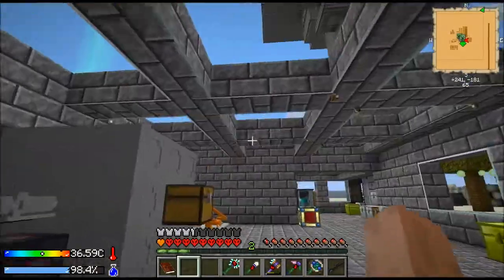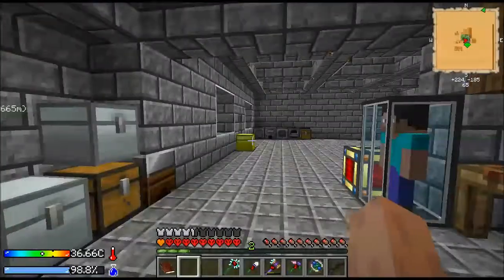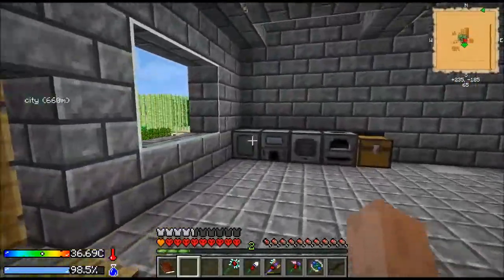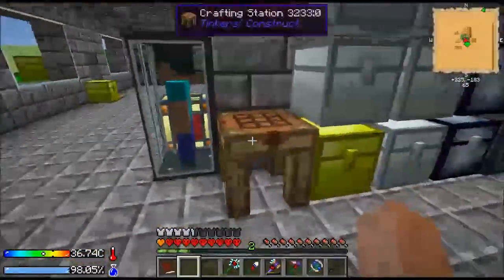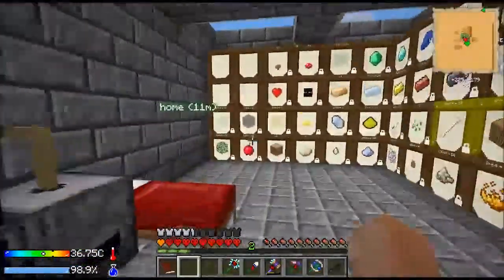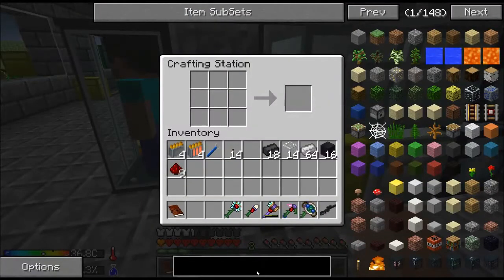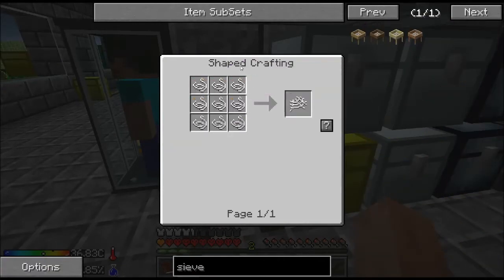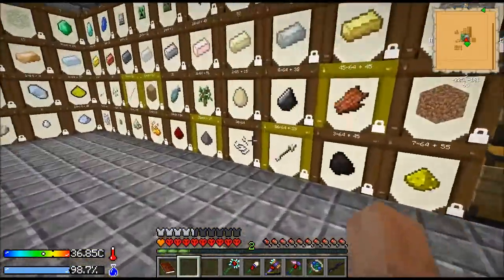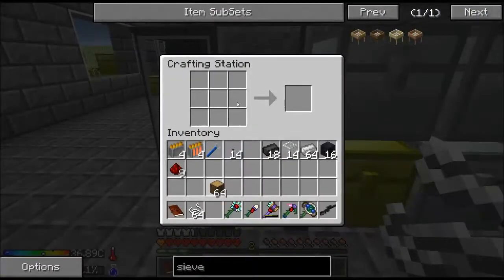Let me go all the way back up. I think we're good to go on power for a while. We're going to have some more machines in the future, and I think that's going to be able to keep up because a lot of these machines we don't use consistently. The other thing I want to do — we are building up on these — so I want to make some more autonomous activators. We'll have to make a sieve — let's make the sieve first. We need a bunch of wood and a bunch of string. We've got lots of both.